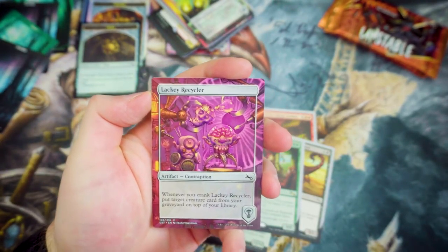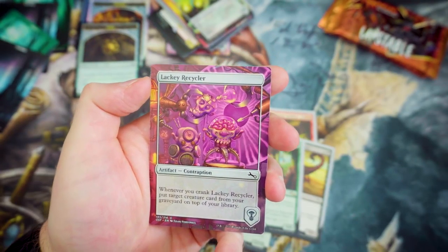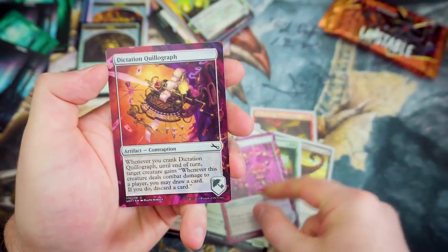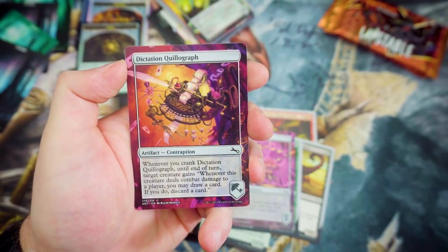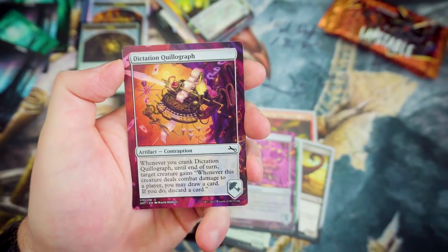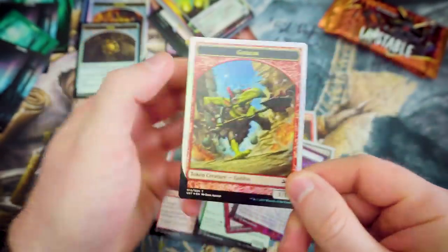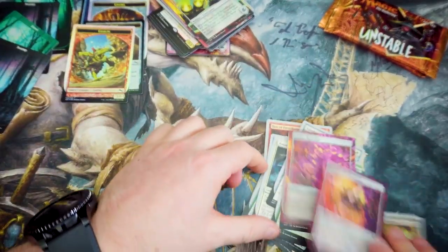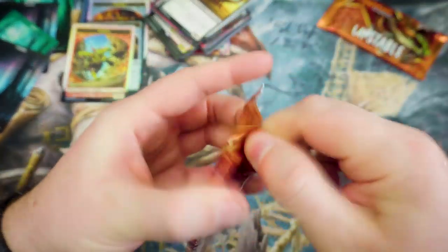Another Swamp. Next up we've got a Contraption — Lackey Recycler. Whenever you crank it, put target creature card from your graveyard on top of your library. Dictation Quillograph — whenever you crank it until end of turn, target creature gains 'whenever this creature deals combat damage to a player, draw a card, then discard a card.' And a Foil Goblin Token. Earl of Squirrel, two Baron Von Counts — this is absolutely fantastic!